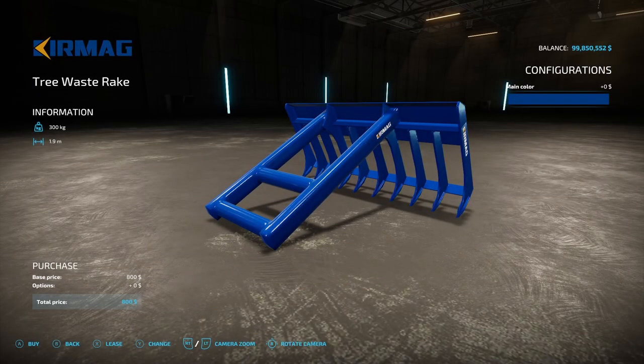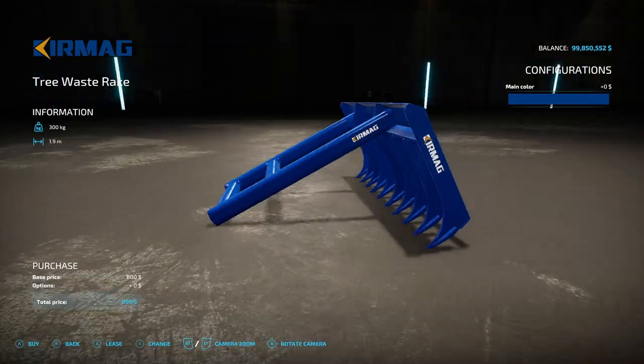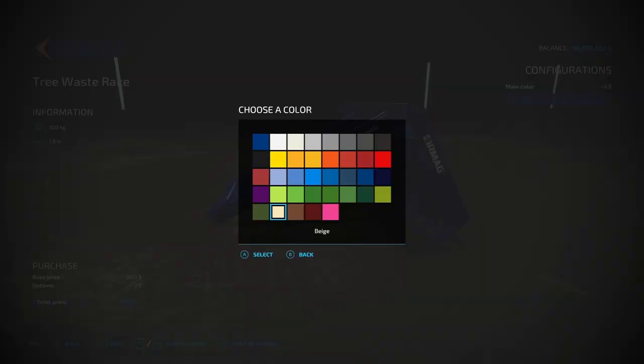The first regular mod is the Kermak Tree Waste Rake from North Modding Company. This is used to remove trees from the road. It weighs 300 kilograms, has 1.9 working meters, and costs $800. You can change the main color to any color you want.